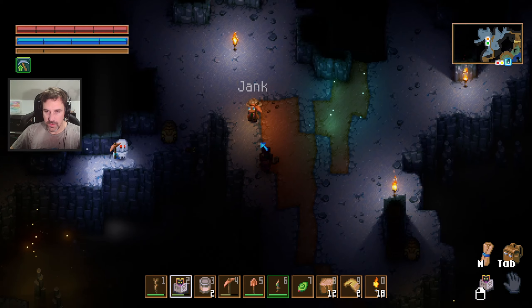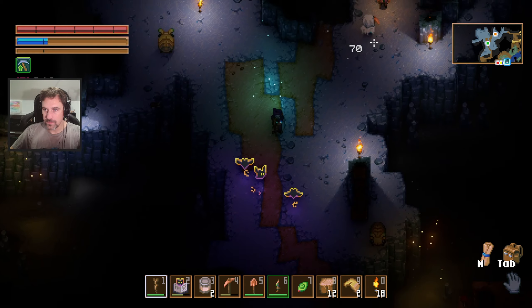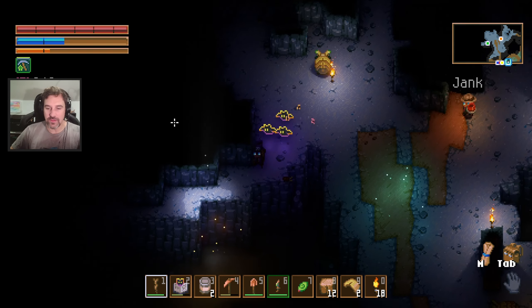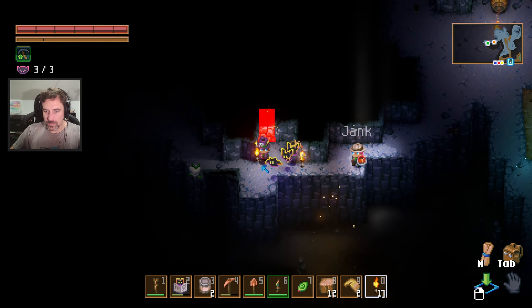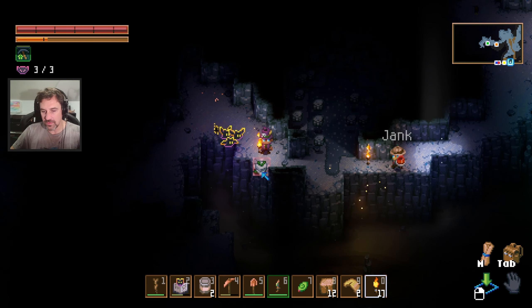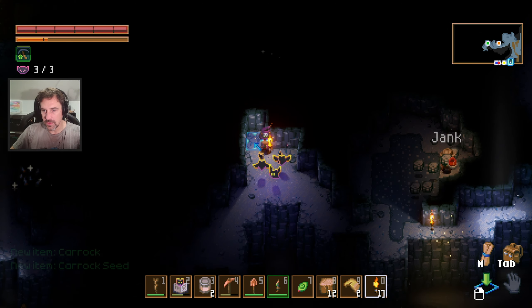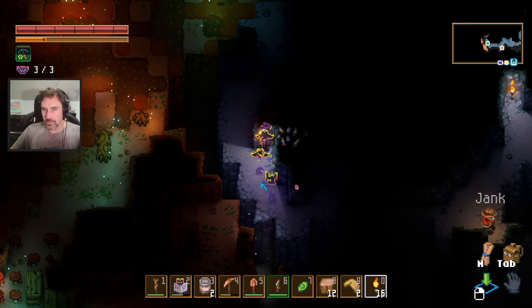Oh no, the cow! Stop chasing me. I found tin! Nice. We just need two more pieces, right? Look out! I found a bunch of tin too. What is this thing? Carrick seed — interesting. Oh, there's a bunch of tin here too. Seems it'll take a while, but it's not impossible.